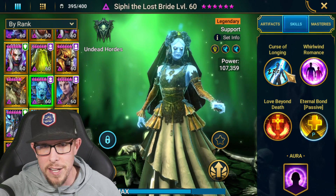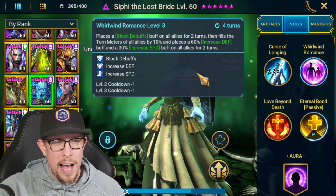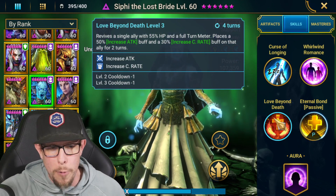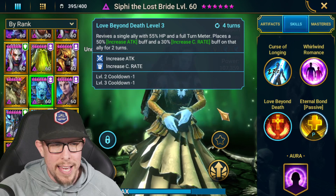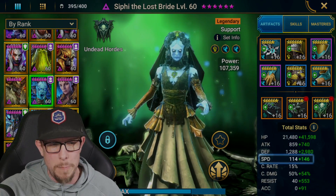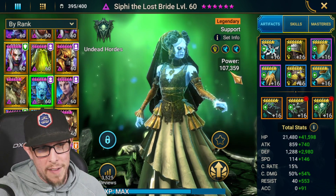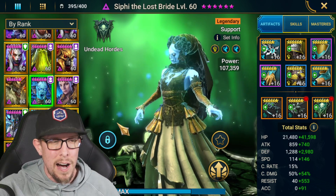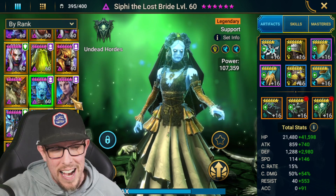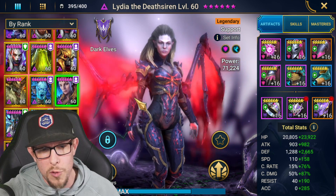Next up is the captain obvious pick: Siffy. She's not just for Bommal or just for arena — she's great in so many different areas of the game. She has block debuffs for two turns, increased defense, increased speed, and an incredible revival kit. She's the second fastest champion in the game at 114 speed. I build my Siffy with very high resist. I was so lucky to pull two Siffys — I just haven't built the second one yet.